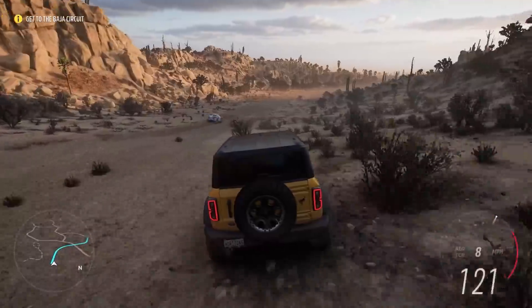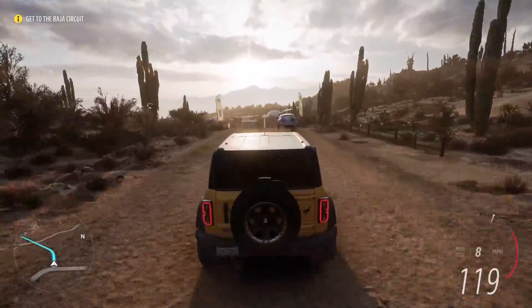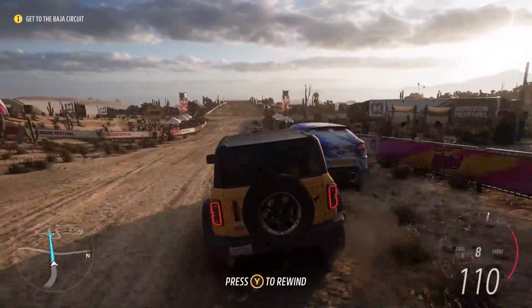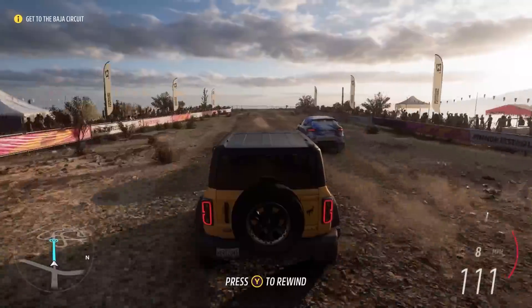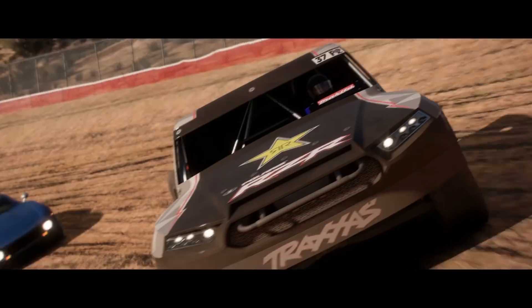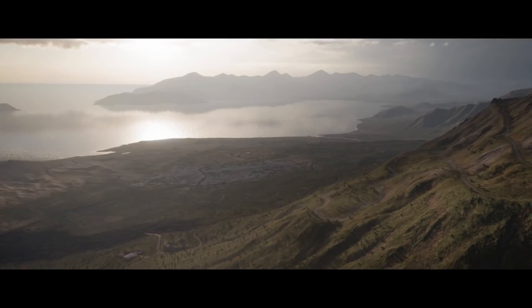Land the awesome jump. We're getting to the Baja circuit. Oh, here we go — this looks like the Festival. Let's try to get this guy a little bump — I'm totally just gonna shove him out of the way. Is this a bridge? Oh, here we go — Baja! These are Baja trucks and stuff. Can we just race the trophy trucks?